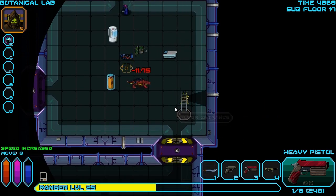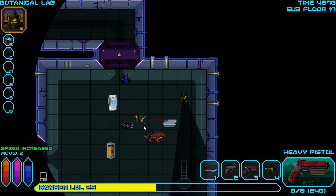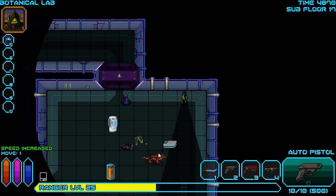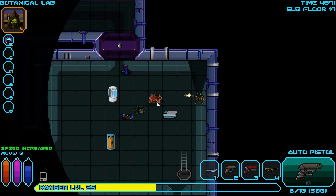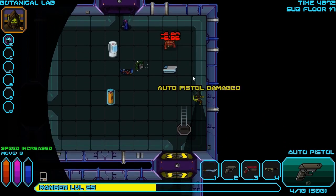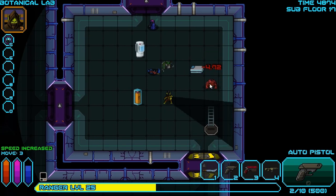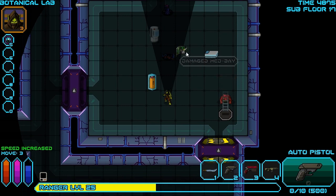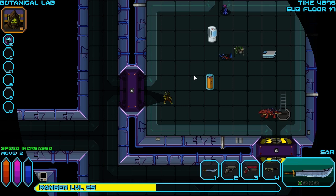Take a couple pot shots at this guy, but he does have a bazillion health, which is going to be a bit of a problem for us. I can't afford to reload this weapon, so I'm going to change weapons and try and take a couple pot shots at him with our auto pistol. But this is not the best situation for us, because these guys do not die easy. We could just walk up and start hitting him with our sword as well, which is probably what I'm going to start doing soon, because there is a med bay in this room, so we're not completely out of luck.